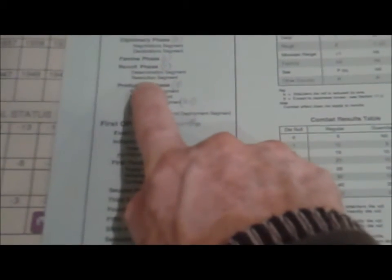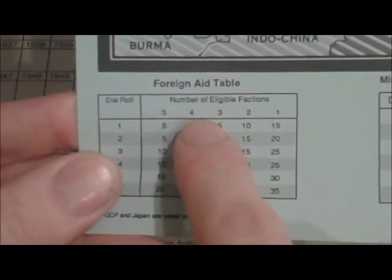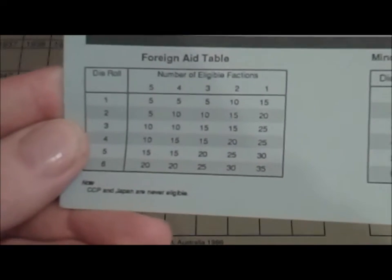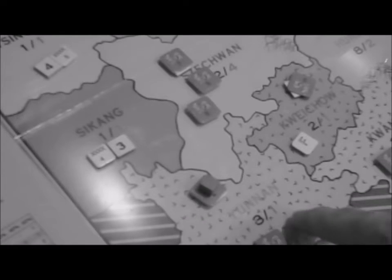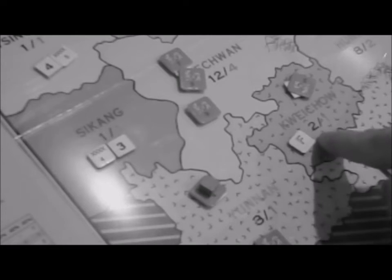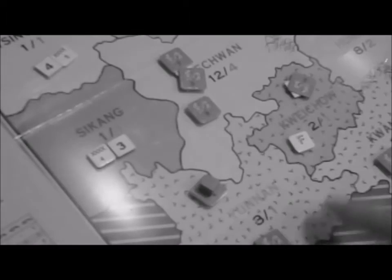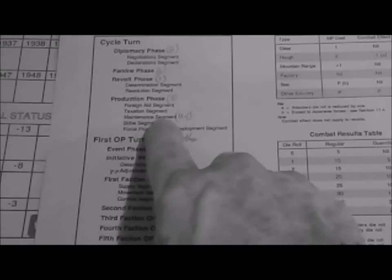After the famines and revolts you go to the production phase. First is foreign aid: a random roll for each faction yields five, ten, fifteen, or perhaps twenty points of foreign aid each. Then you go to the taxation segment: you look at each province and see the revenue it brings in — the black number. So that would give you three, that two, that one twelve. A province with a famine gives you half, rounded down.